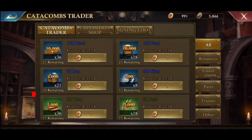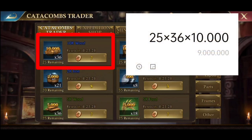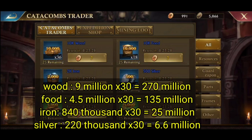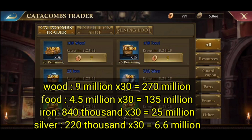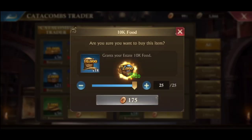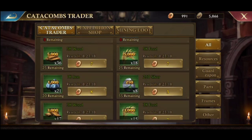This is very important because the amount is twice the green one. For wood, the green one is only 4.5 million, while the blue one is 9 million, and the number of ancient coins used is the same. So with the same coins we will get twice as much resources. It's best to focus on the blue ones and don't need to buy the green ones unless the coins are really in excess. Then we can buy what we really need.